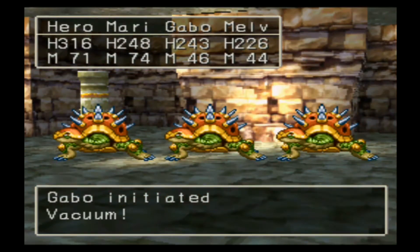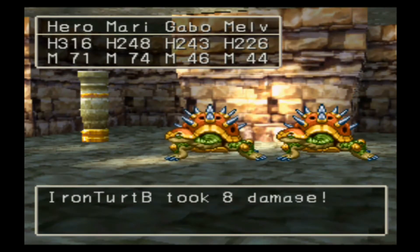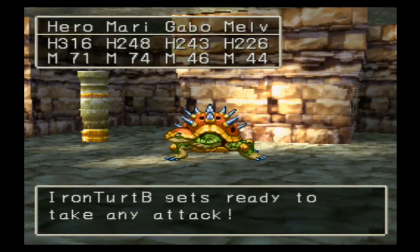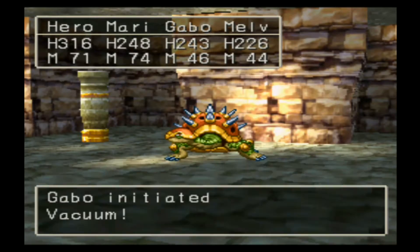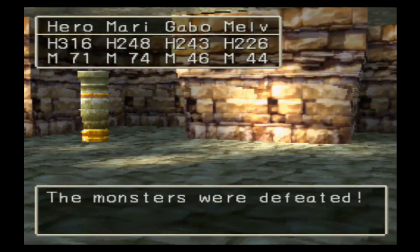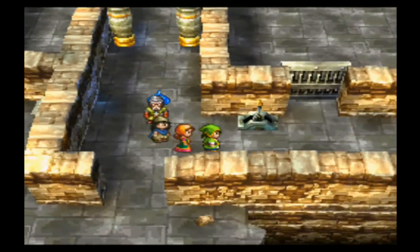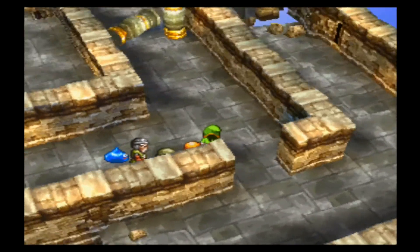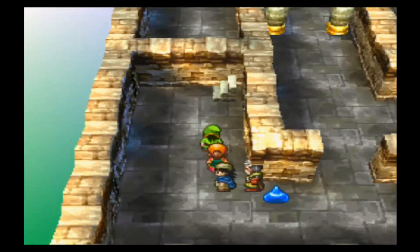Have Melvin use a normal attack — makes the most sense to me. It's only doing that much damage because it defended itself or whatever. Hopefully it doesn't do that again, that would kinda suck. Now that I think about it I'm probably gonna have to heal my party members again. There we go — open up that shortcut. I don't think there's anything over this way — yeah, nothing over that way.